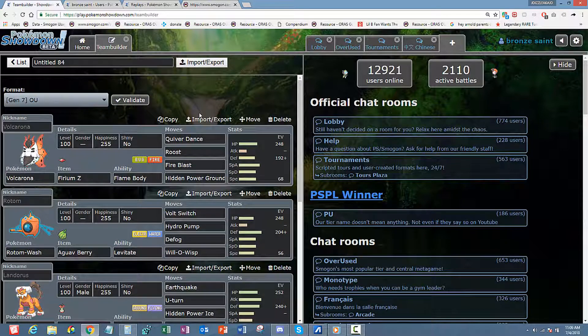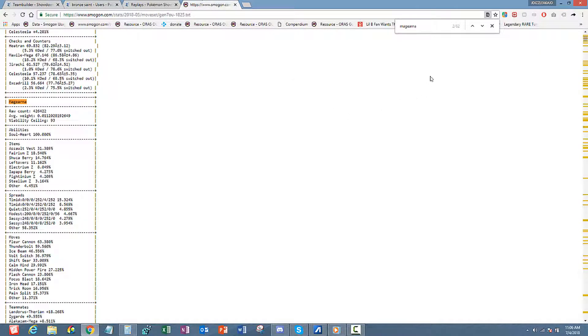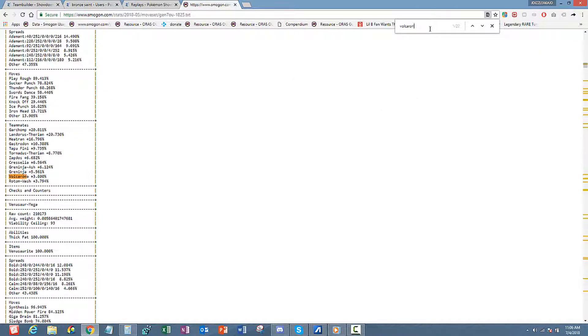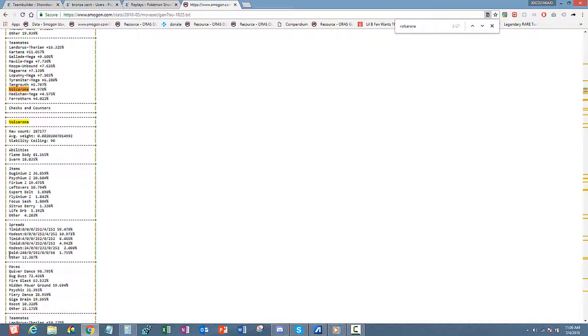I've been running this for about five or six games, lost about three of them to be honest. I'm using this Volcarona because I've seen it in a couple games and this was the most optimal set for a defensive Volcarona. I'm running 248 HP — that stealth rock number — 192 Defense, and 68 Speed. I found this set online; it has been pretty nice as of late.